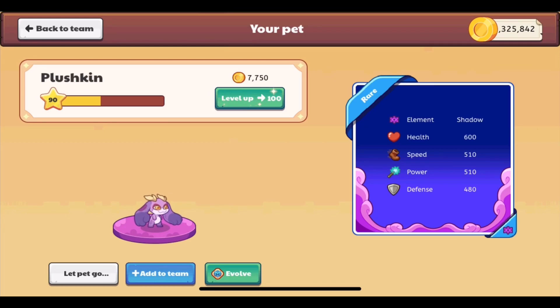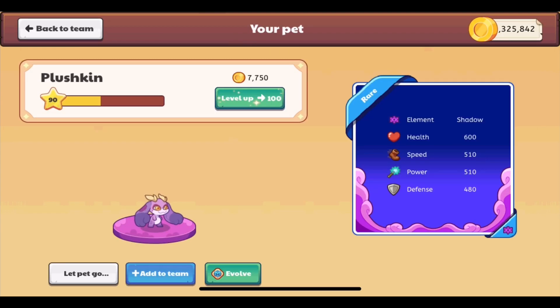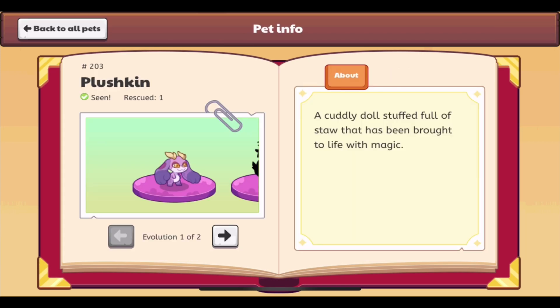This video is going to show you how to get one of Prodigy's newest pets, Scarrow. Scarrow comes from the pet Plushkin — a shadow pet that can be obtained in Pumpkin Fest 2023 by completing 20 battles.